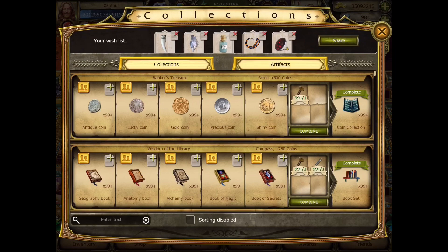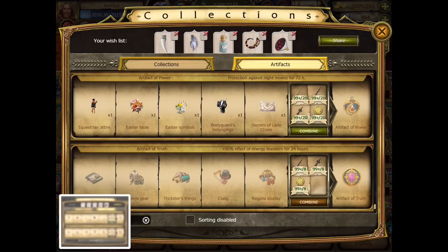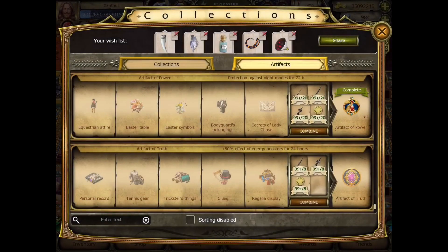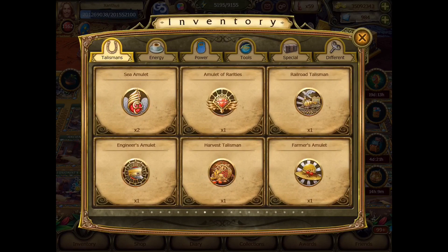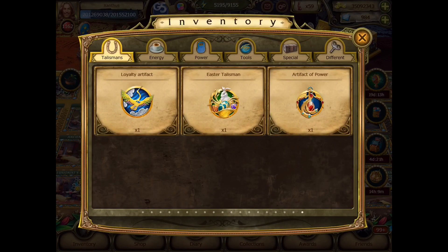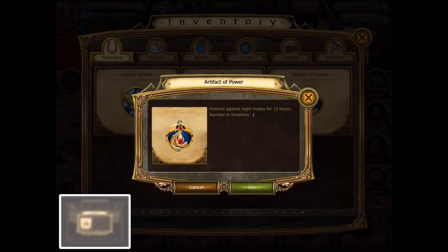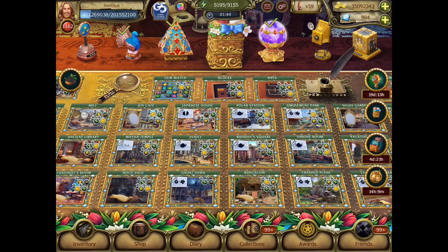Go to collections again, and then we'll go to artifacts and go to the very bottom. Here we go. Artifact of Power — let's combine that. Let's take a look at the very back again. Artifact of Power — protects against night mode for 72 hours. All right. I've never actually used any of them. I wonder if anyone has. Let me know if you like it or not and what it actually does. Do we still get the night mode but the effect is just gone?